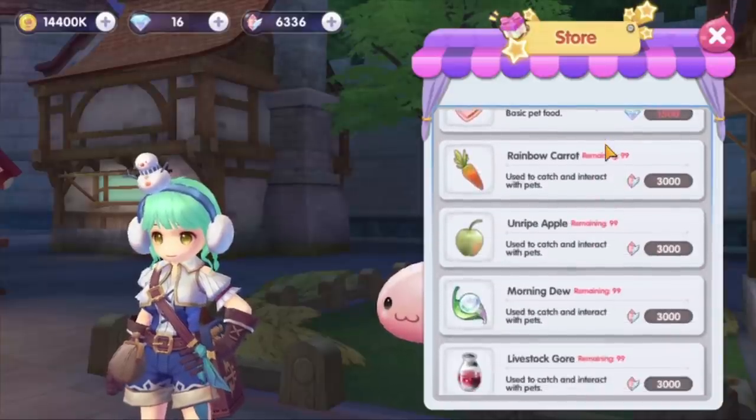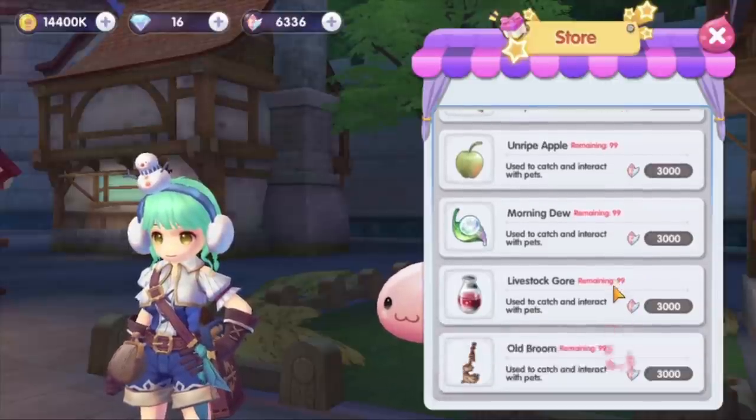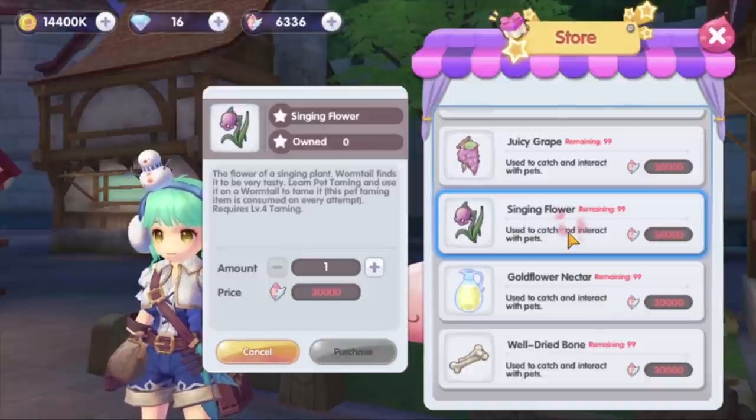White quality path taming items cost 3,000 crystals each and you need 6 pieces to catch a pet, so in total it costs 18,000 crystals to catch one white path pet. To catch a blue quality path pet, you need the blue path taming item which costs 30,000 crystals each. You need 6 pieces per catch, so in total you need 180,000 crystals to catch a blue path pet.